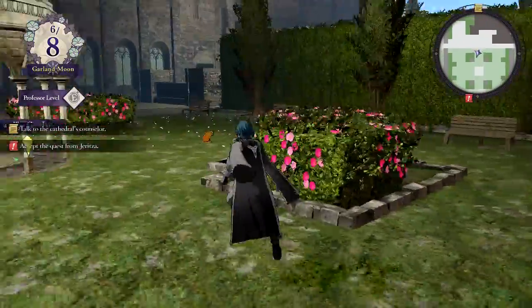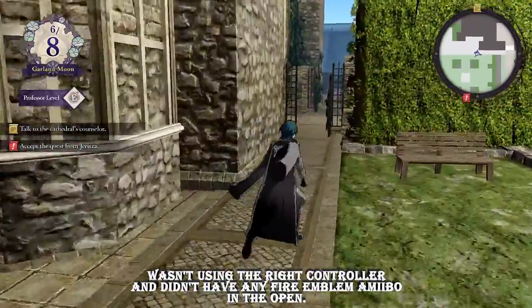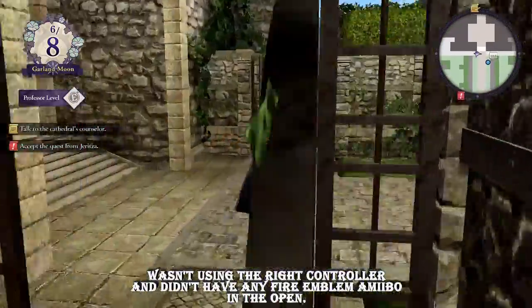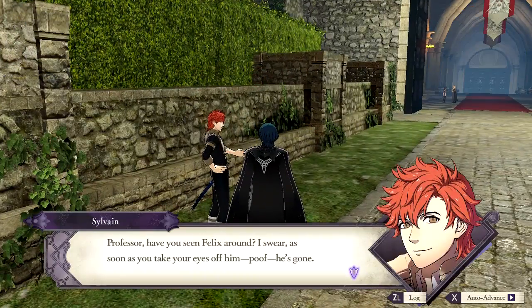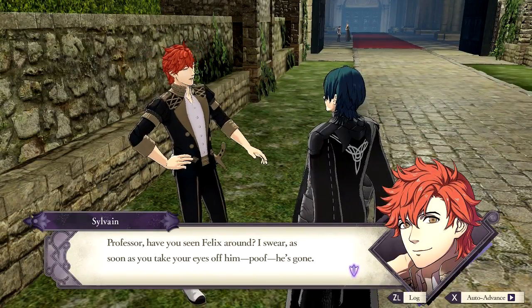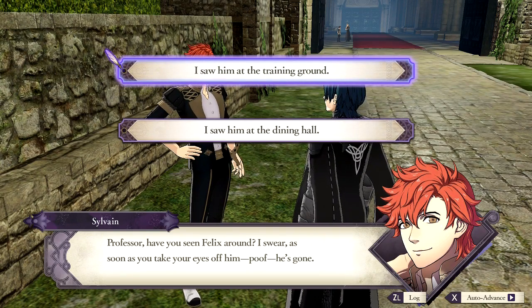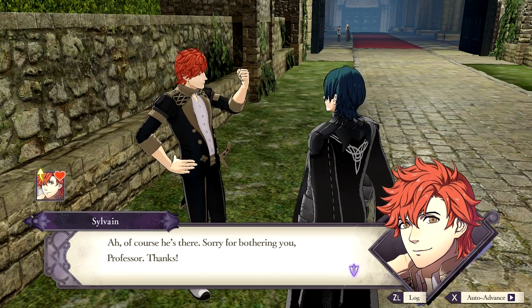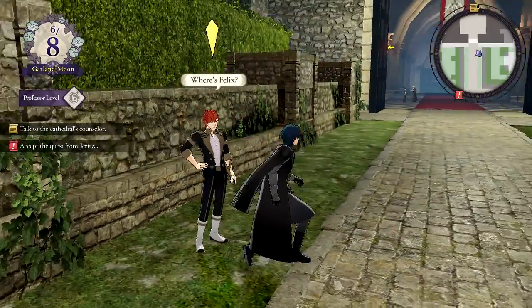Oh, the amiibo gazebo — I'll deal with this later. I think my next play session I'll deal with that. Professor, have you seen Felix around? I swear, as soon as you take your eyes off him, poof — he's gone. I saw him at the training ground. Of course he's there. Sorry for bothering you, Professor. Thanks. You're welcome.